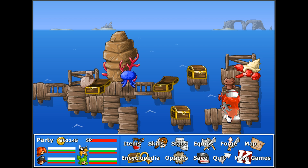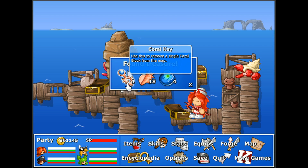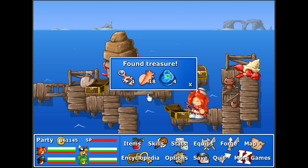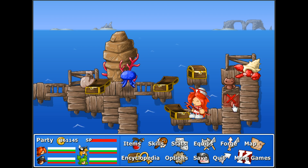I almost forgot about these treasure chests over here. Another coral key — good. That replaces the one we used. Some seashells and some bubble stones.